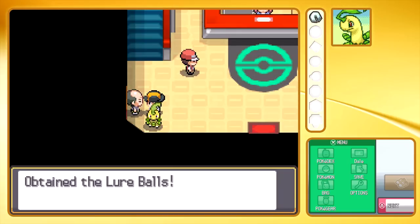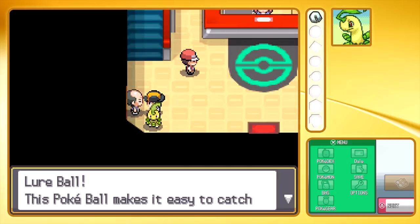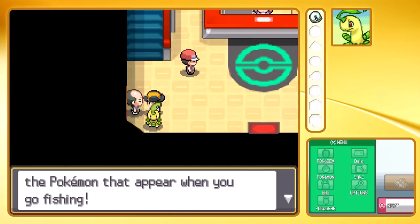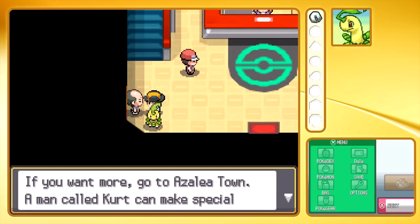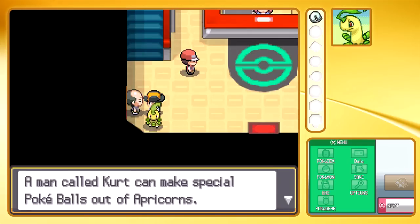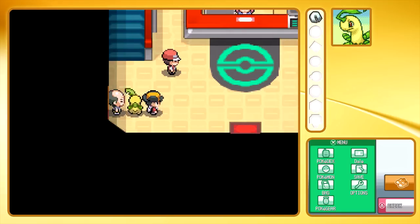He's going to give us some Lure Balls, which are great for fishing apparently. A Lure Ball makes it easier to catch Pokemon that appear when you go fishing — it's made from apricorns. Consider these two as small gifts. If you want more, go to Azalea Town — a man called Kurt can make special Pokeballs out of apricorns. Apricorns rule!